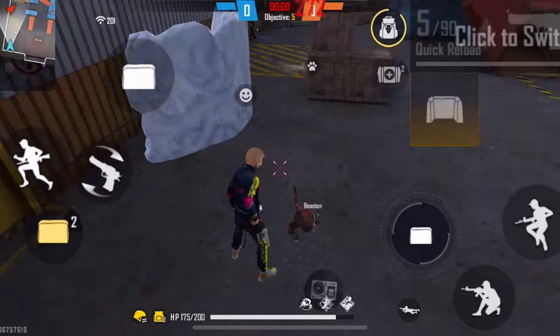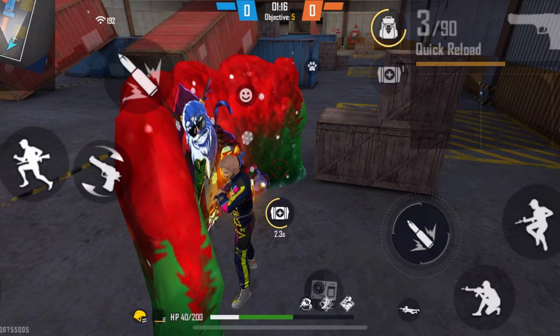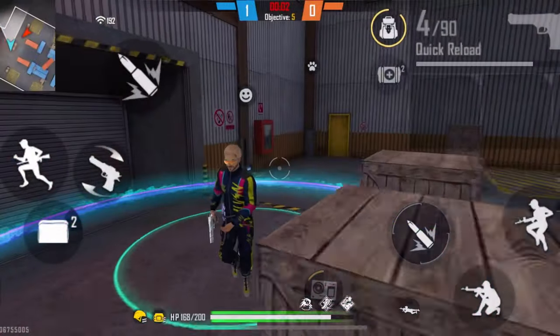Now let's talk about two big mistakes players make when rushing. Mistake number 1: Rushing alone. It's very important to rush with your squad in squad games. In tournaments and high-rank matches, you face very competitive and experienced players. If at least one of you gets knocked down, the opponent team gains a higher advantage. Most pro squads have two rushers, so it's very important that those two rushers have good coordination.